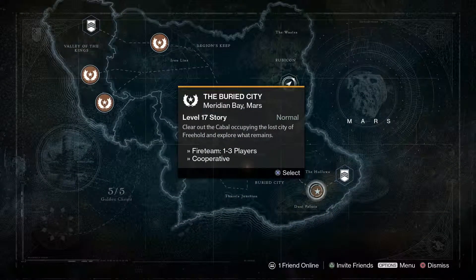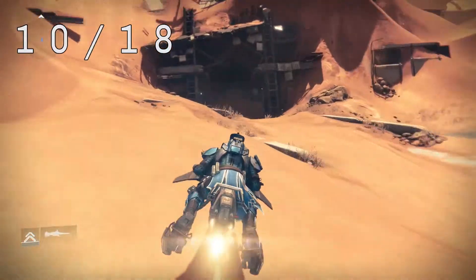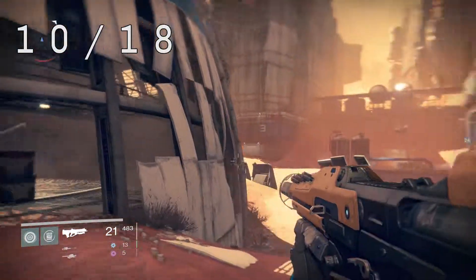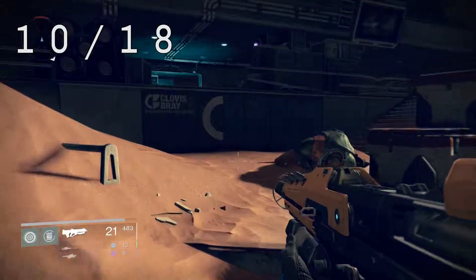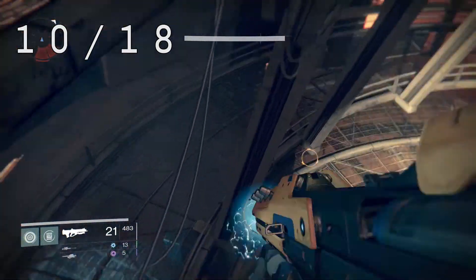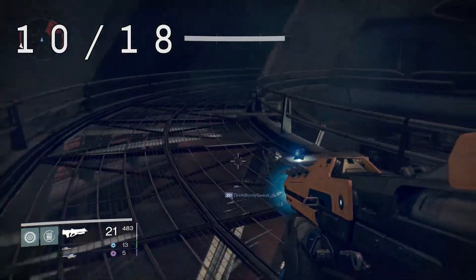On to the next one — the Buried City, starting in the Barrens. Follow this path along, or if you're in the mission just follow it — it'll take you through a similar path. Clear out this dome-shaped building — it's the only dome-shaped building in the area so it should be easy to find. Do this quickly because enemies respawn frequently. Jump up onto the light, then jump up to the little balcony overhang, and up here will be your dead ghost.